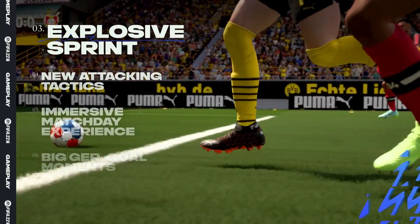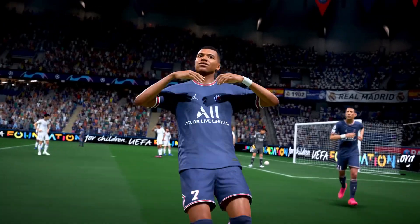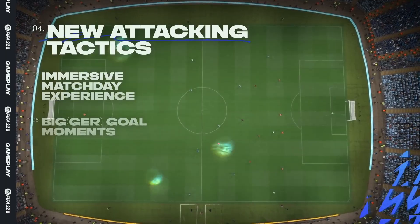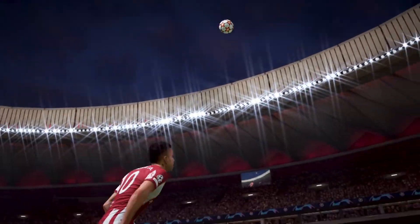And once the ball's at your feet, Explosive Sprint gives you more control over when to unleash your acceleration while dribbling and in defense. New attacking tactics let you choose how your team plays in each half of the pitch, so you can create your unique brand of football.